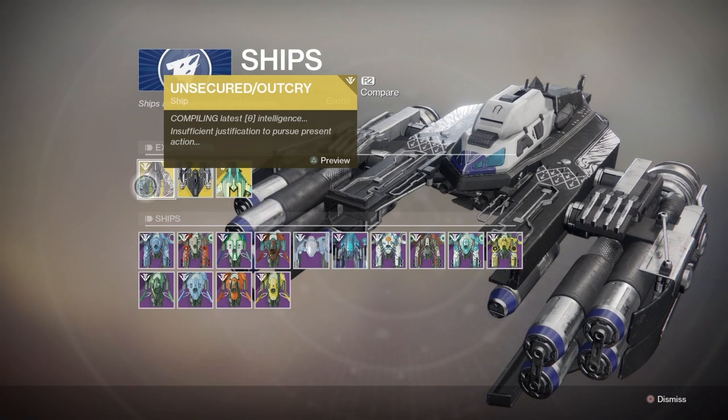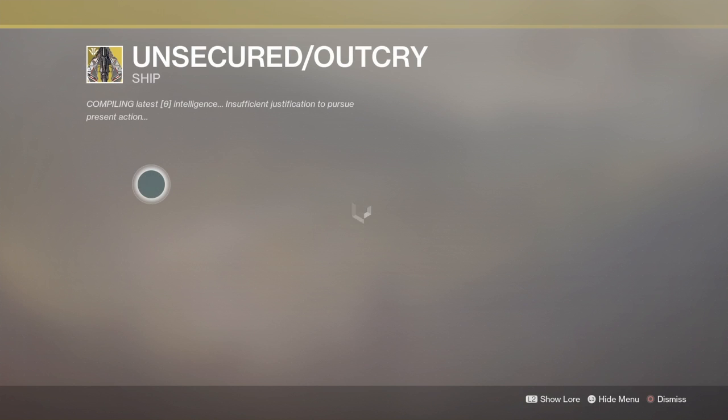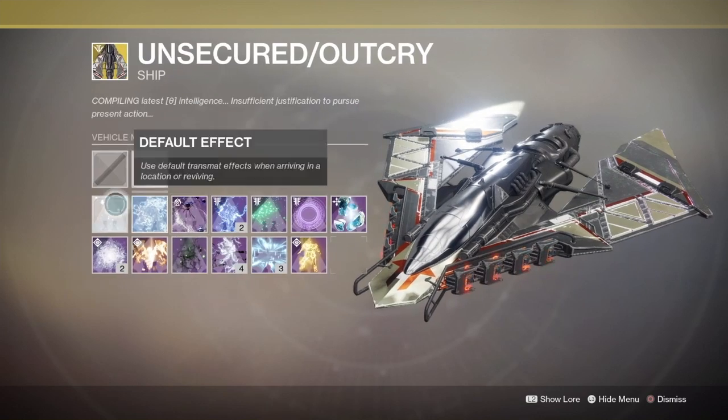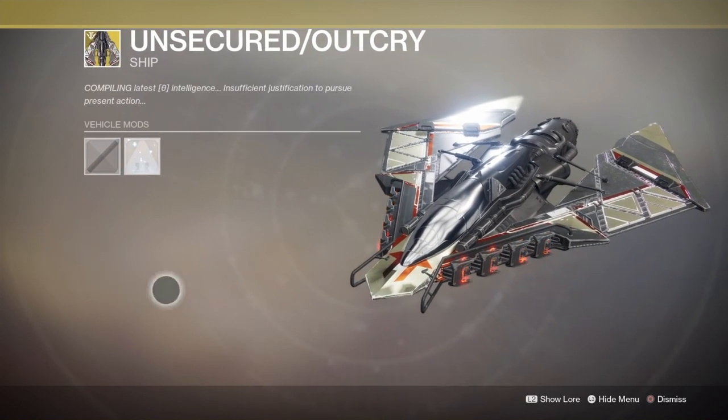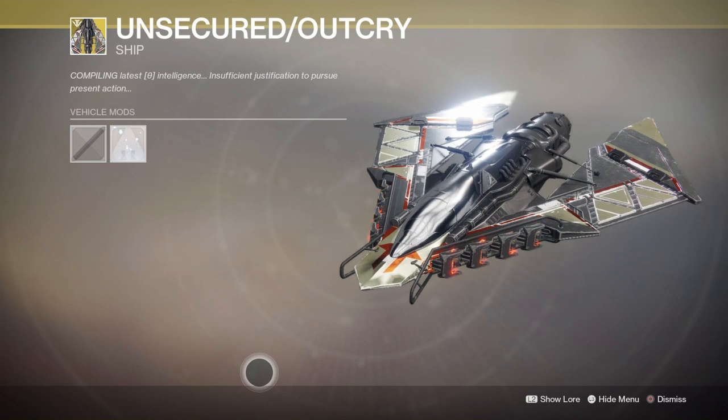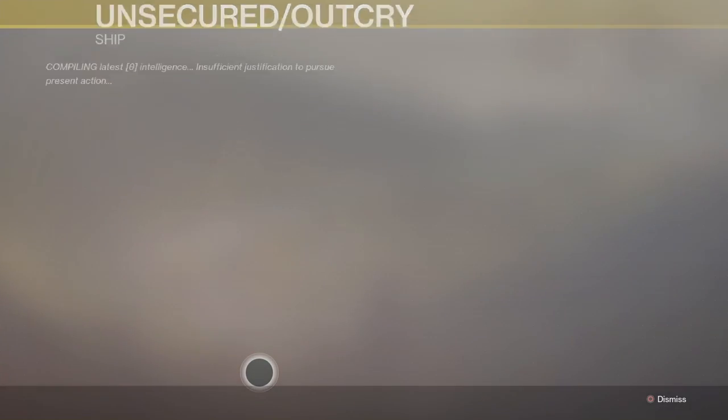The Once Cored / Outcry ship — this is the one that was supposed to drop in Warmind, I think. They couldn't release it, or maybe in Forsaken? Yeah, it was Forsaken. They couldn't release it because of some background issue with it.